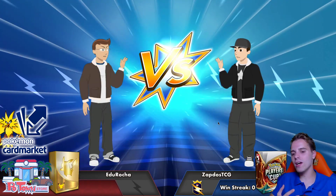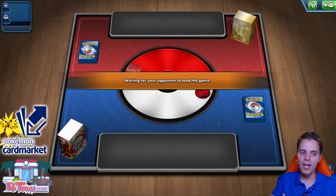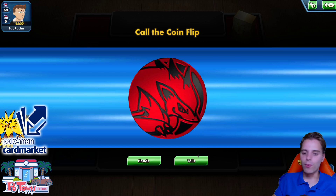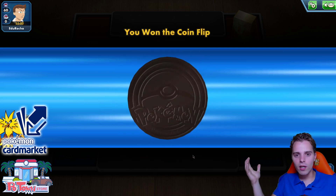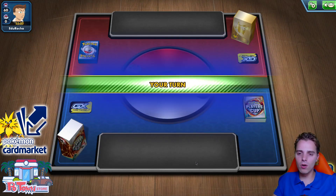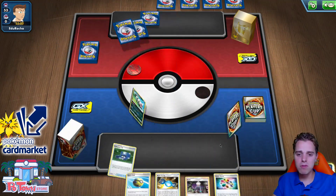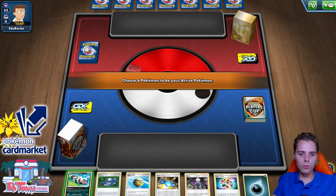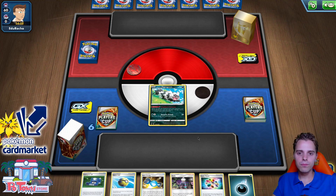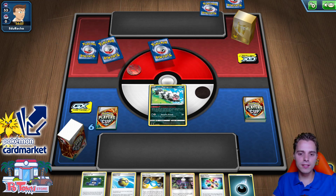Don't forget about Obstagoon, which can close off games against Baby Blacephalon or ADP Station since those decks typically revolve around basic Pokémon. This is a very unique archetype I created myself — hopefully it'll turn out okay. I can't promise we'll win, but we're gonna have some fun. Be sure to hit that like button and let's get going. We're probably going first. We started with a Zigzagoon — the good news is you can use Quick Ball and get an energy onto your Sableye right away.